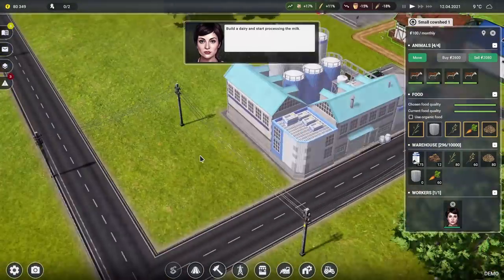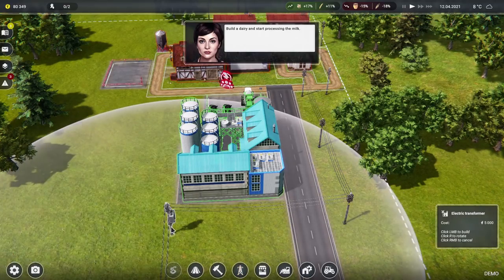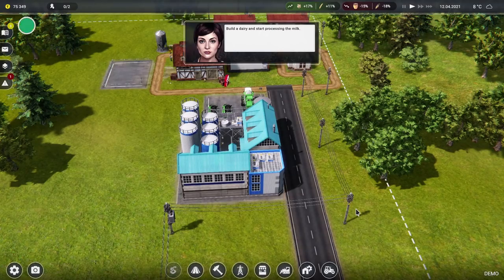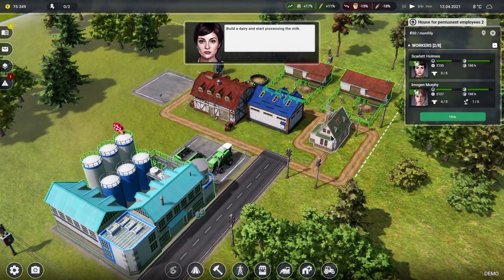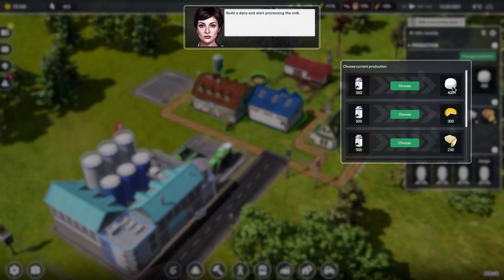Build a dairy and start processing milk — however there is no power. Electrical transformer, pop that there — that should power it up and continue channelling the electric across that way, so it's connected. We need to hire some more people to come and work here. The dairy holds four people. Change production — that's going to be like the goat's cheese, cow's cheese and butter. We get 300 units out of 500 milk for regular cheese.